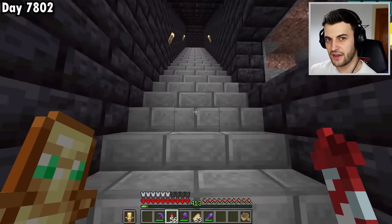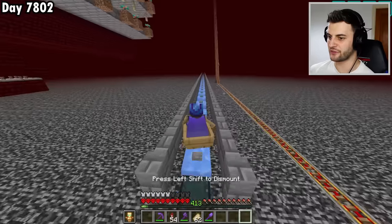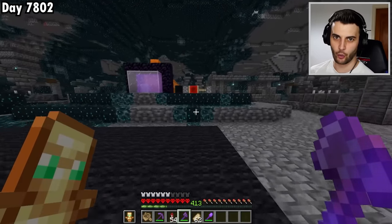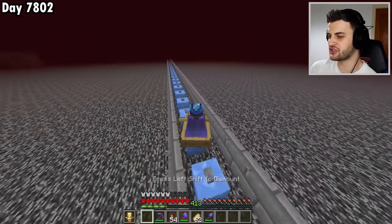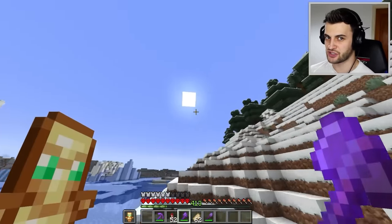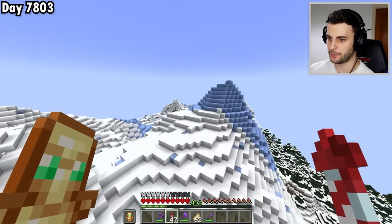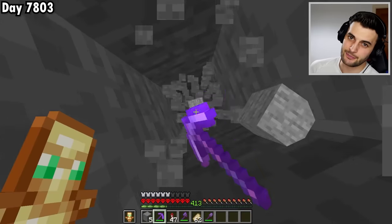Now that I've successfully got all the feathers, leather, and ink sacs, I can begin the next phase — actually going exploring. To set up this farm I need to find the perfect location, which is going to be in an ancient city. I'm not going to this ancient city — I'm just here because this is where my warden disabler is, which has now been successfully activated. I'm going to attempt to find an ancient city I've never been to before, and once there I need to find a very specific chest containing at least two notch apples.